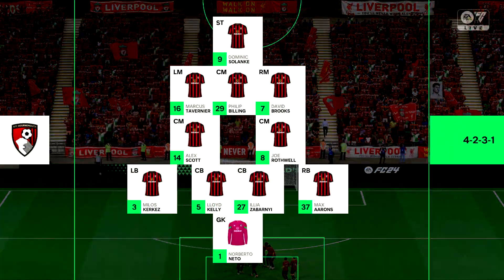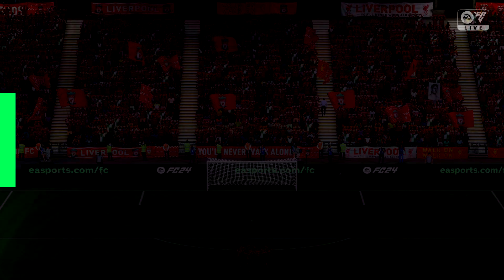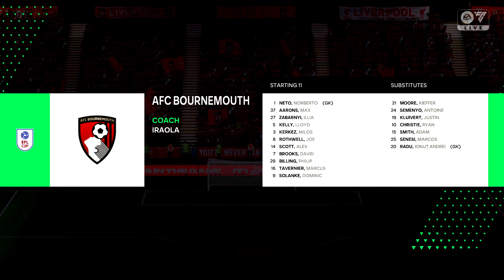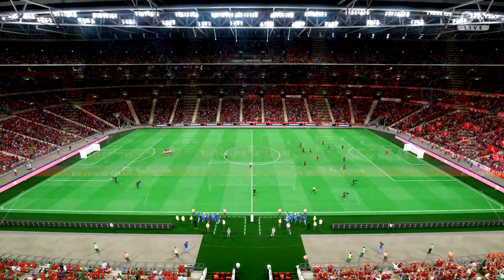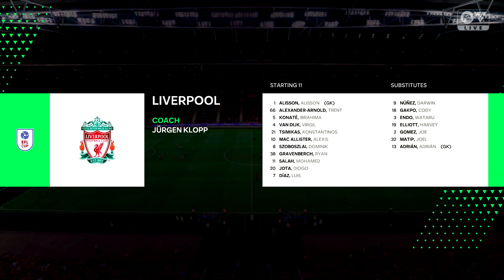And the starting eleven for Bournemouth. Well, they're starting with an attacking 4-5-1 formation with three players in advance of two holding midfielders. But it's important that the wide players come infield to join the centre forward at the right time. And this is how Liverpool start the game. Well, it's a back four, a narrow midfield three, and a very disconnected front three. But if the midfield players give good support to the central striker, this 4-3-3 system could work really well today.